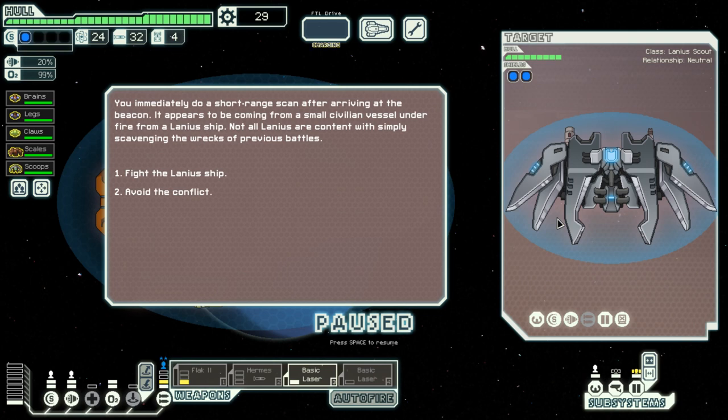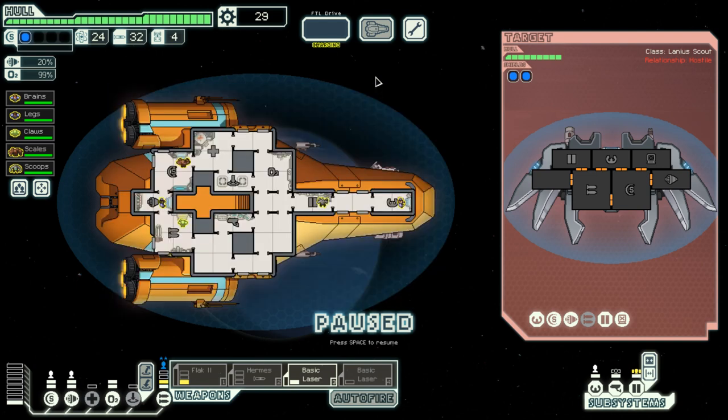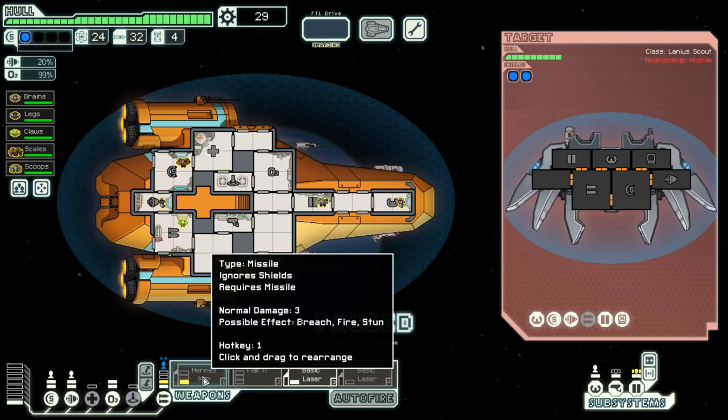I do a short-range scan after arriving at the beacon. The distress signal appears to be coming from a small civilian vessel under fire from a Lanius ship. Not all Lanius are content with simply scavenging the wrecks of previous battles. Obviously I want to intervene, but the enemy ship is very powerful — that seems like a challenge to me. Let us go ahead and fight the enemy. I move in to intercept; detecting a greater threat, the Lanius prepare to fight. They do have a hacking weapon, so this should be somewhat dangerous — let us activate Hermes.